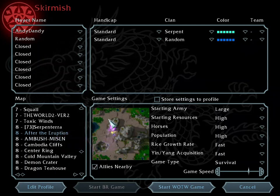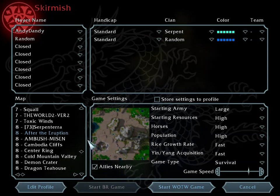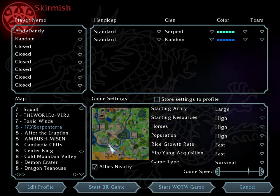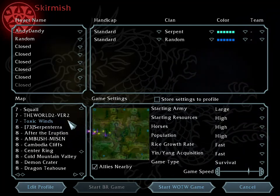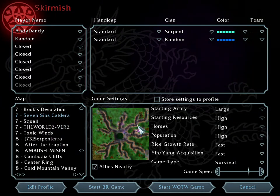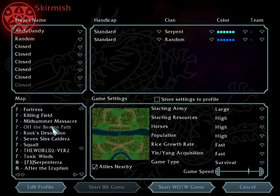Dragon Tea House, Demon Crater, Cold Mountain Valley — same comments, you can put me anywhere, it's fine. Cambodia Cliffs: the corner side is good for ambush. After the Eruption — I prefer building a base here or here; the rest is not great. Serpent Era — build a base here or one of the squares which is about half the size of a fortress. Toxic Winds is fine. The World map I haven't tried. Seven Sins Caldera — I love this part and this part; the rest is not worth it.